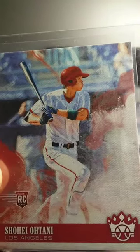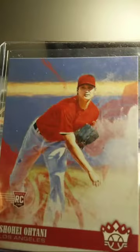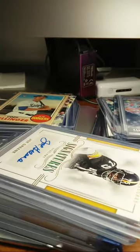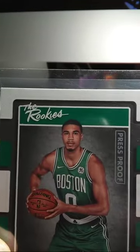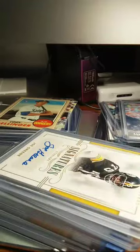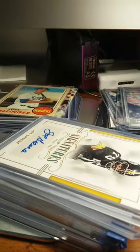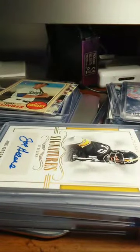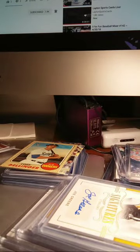I got a Shohei Ohtani. I think if you pretty much get a Diamond Kings Hobby Box you're going to get one of these two cards — that's a Shohei hitting rookie card and this is a Shohei Ohtani throwing rookie card. You're pretty much guaranteed to get a Shohei. Ohtani rookie card, black and white, red border variation, red frame — it's a cool card.